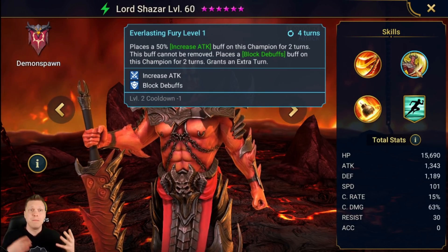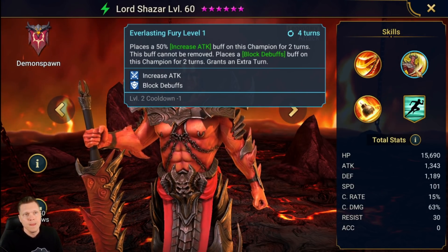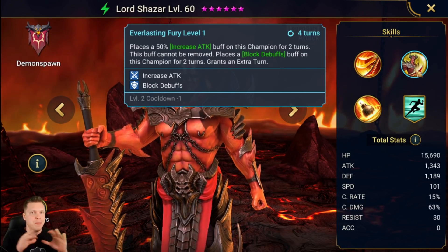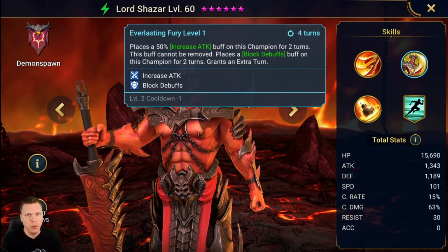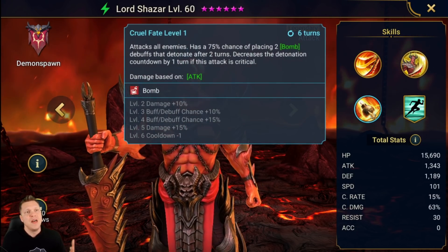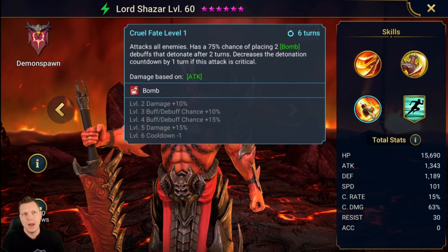The A2 places a 50% Increase Attack buff on this champion for two turns — this buff cannot be removed. It also places a Block Debuffs buff for two turns and grants an extra turn. That's cool because bombs scale with attack, and he has a nice opportunity to do some self-buffing, being less reliant on supports, and he doesn't lose anything for doing it since he gets an extra turn.